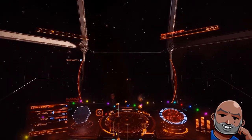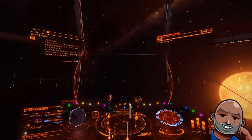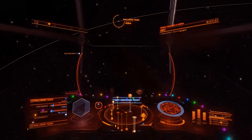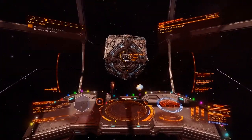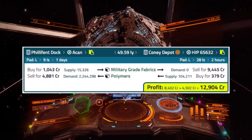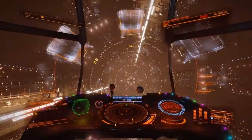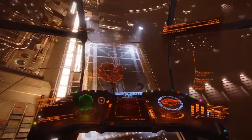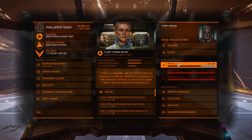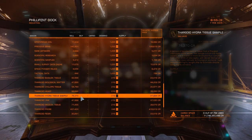If you want to include planetary stations, you can — that's up to you, some people don't like landing on planets. In this particular loop I just chose the first result to show you how it's done. This route is moving military grade fabrics and polymers, and it has a profit of 12,904 credits per ton — that's absolutely insane. I put the filter in Shimrata Desra, which is Founders' World, took the top result, and it's a 49 light year route, about four jumps in my Type 9.